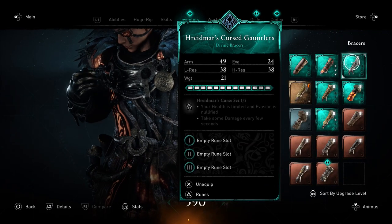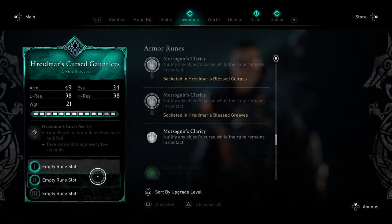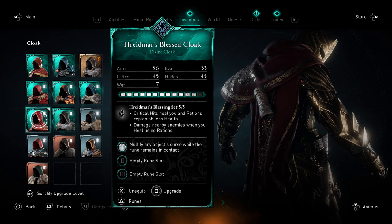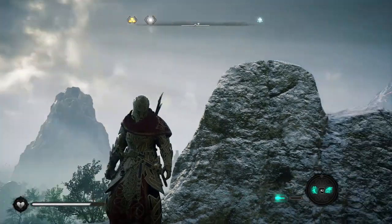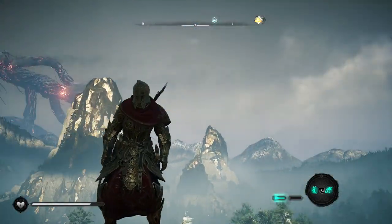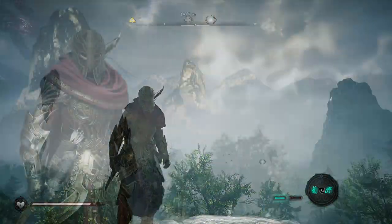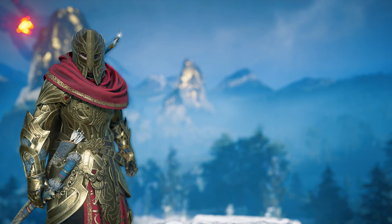The stats are pretty good as you'd expect. Upgraded you're getting armour of 49 on the gauntlets, L res 38, weight 21, evade 30 to 34, and anywhere between 40 and 50 H res. More than likely you won't be hitting this until maybe the end of the game — once you've got to that third shelter it does take a bit of time getting across all these areas to get the blights. I would say go through the story and you'll pretty much pass all of these as the main beats anyway. The armour set is still nice to have as you get towards the end of the game.